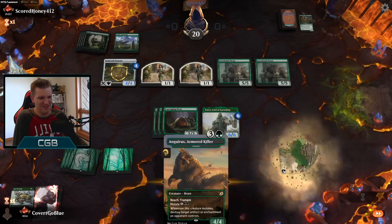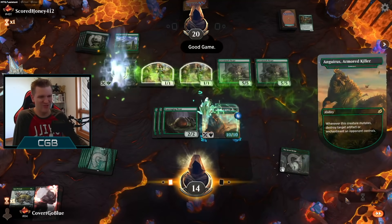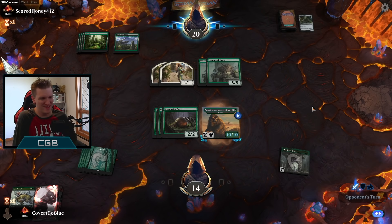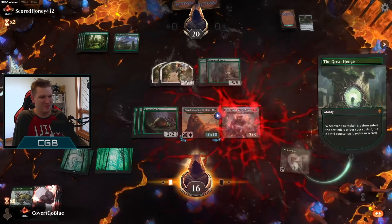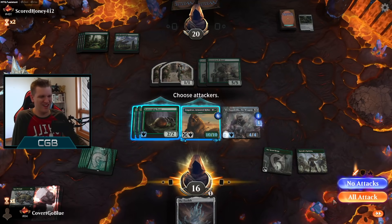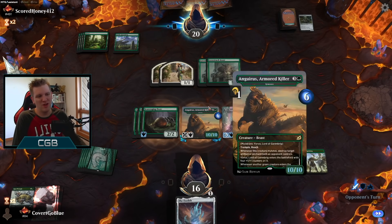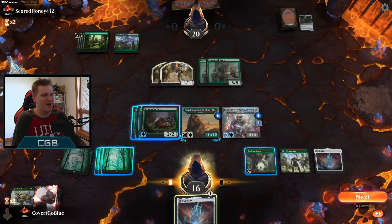By george, did we draw a creature and is it a good one? The opponent with the nice — they gg'd. We'll see about that. I mean, you turn-two Gemrazed my Ozolith, man — there's no way I should be in this game! Give me the Mecha Godzilla! That is very cool. There's an Ozolith — I'm not attacking, I've got time. We are milking this one.